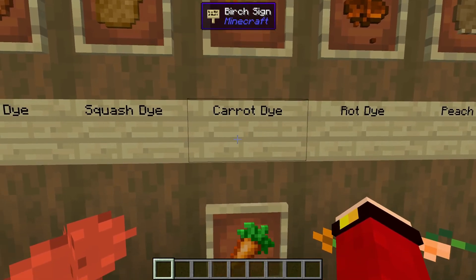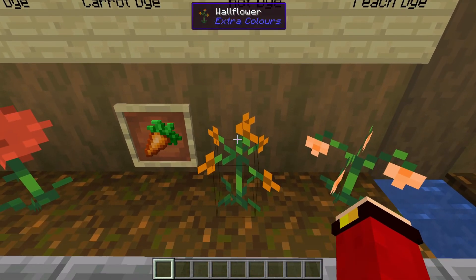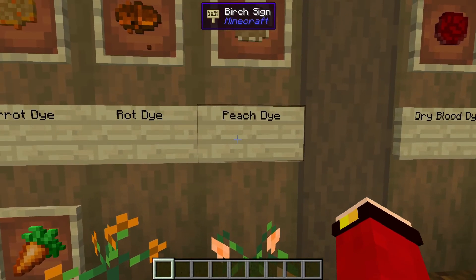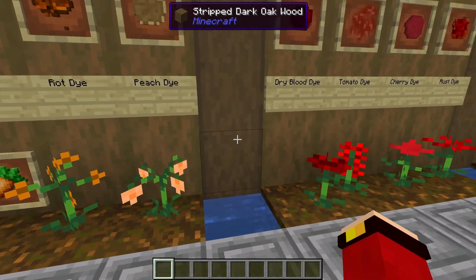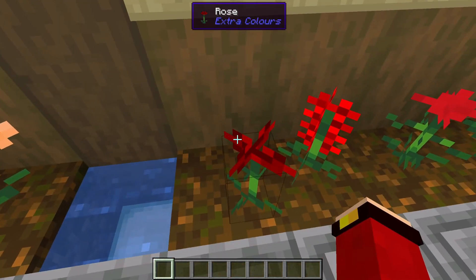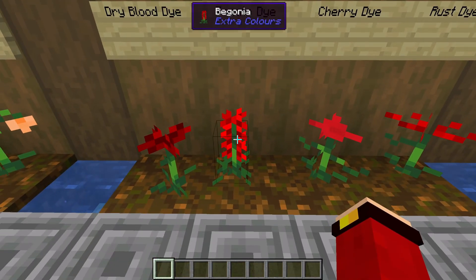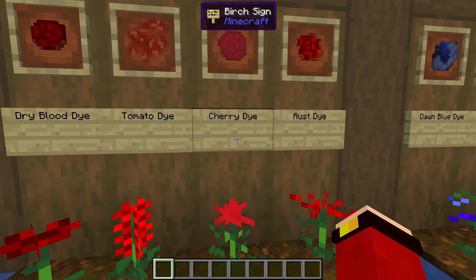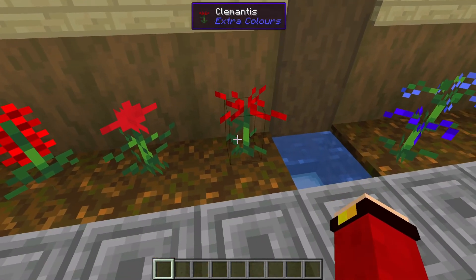Here we have the carrot dye, which comes from carrots. Next up we have the rust dye, which comes from wallflowers. Next up we have the peach dye, which comes from the penstemon flower. Next up we have the dry blood dye, which comes from the rose. Next up we have the tomato dye, which comes from begonia.